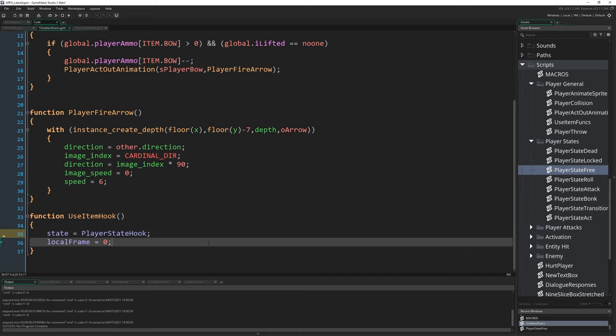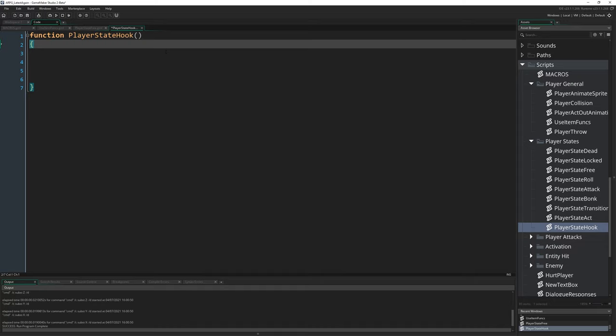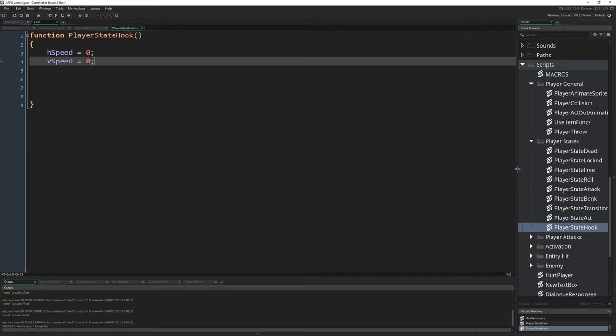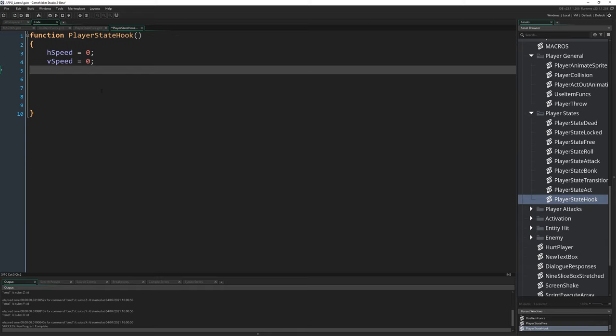Now we need to define player_state_hook. Make a new state script called player_state_hook - it'll give us a function. This is going to be quite a big function, so settle in. Start with h_speed equals zero and v_speed equals zero - we're resetting our speed at the start. It's good habit to make sure we don't carry over speed from another state into this one and then back out again.